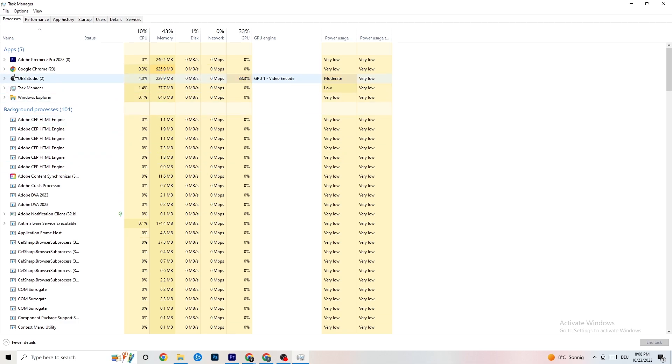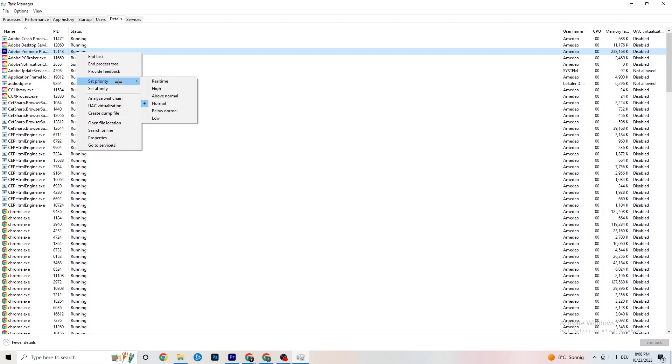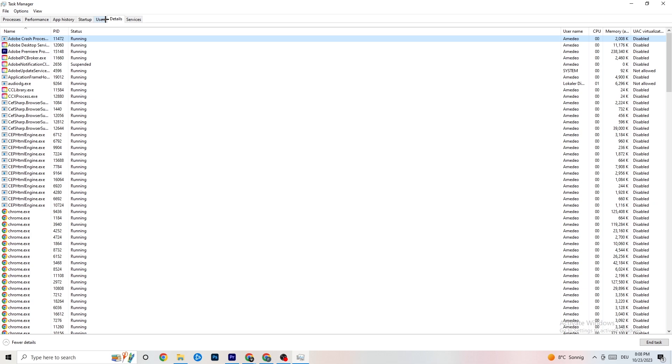Next, go to the 'Details' tab in the top left corner of Task Manager. Search for your game — I haven't started it currently, but do the same thing I'm doing with Adobe Premiere Pro. Right-click your game, hit 'Set priority,' and change it from Normal to 'High' or 'Real Time' — check which works better. Hit Apply and exit.